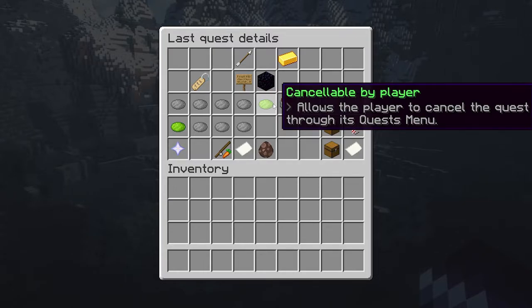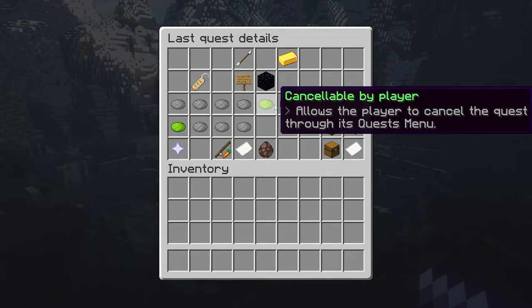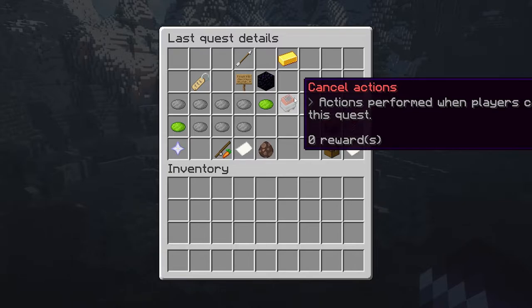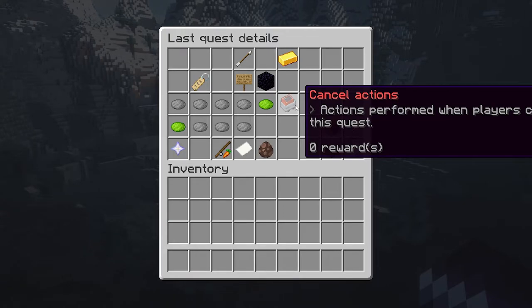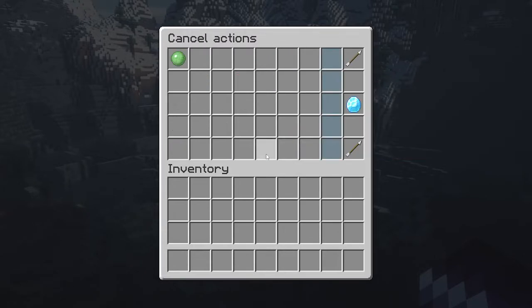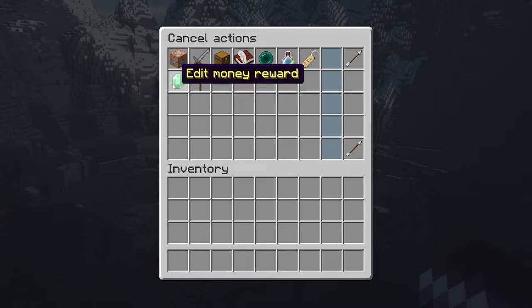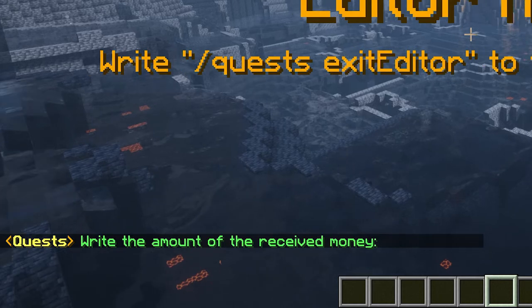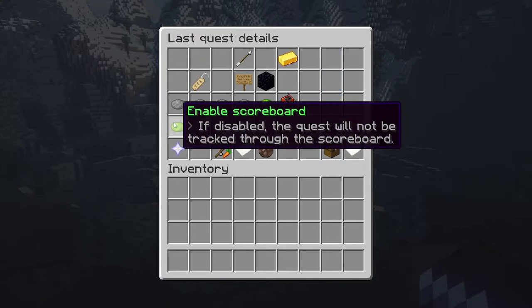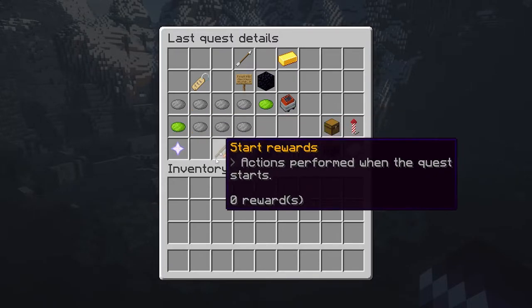'Cancelable by player': do you want the player to be able to cancel the quest themselves? By default it is true. If this is some kind of main quest, you might want to turn it to false. Next we have 'cancel actions' — actions performed when the player cancels the quest. You can click 'cancel actions,' add an object, and do 'edit money rewards.' Type minus two so the player will lose $2 when they cancel the quest. 'Enable scoreboard': when you accept a quest, you'll see a scoreboard on the right of your screen displaying what you need to do. I would keep it enabled — it's very handy.